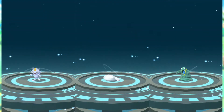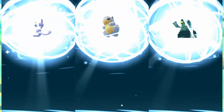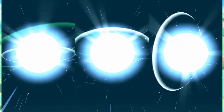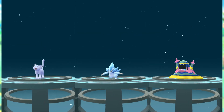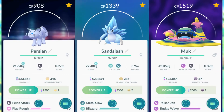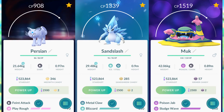So from those evolutions, we managed to get the Alolan versions of Sandslash, Persian, and Muk. I'm pretty happy with the way they look — very nice and unique in each one of those. Maybe we can get the other Alolan Pokemon later on. I've got some more eggs ready to go, maybe we'll get some better luck next time. But until then, my name is Daz. Take care and bye for now.